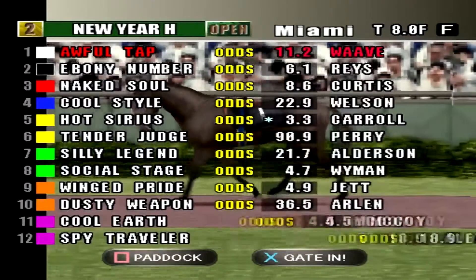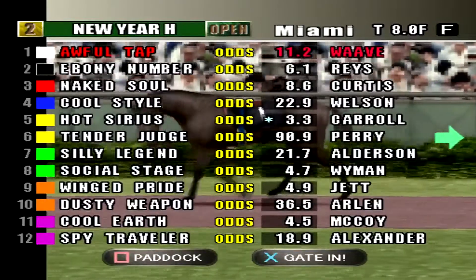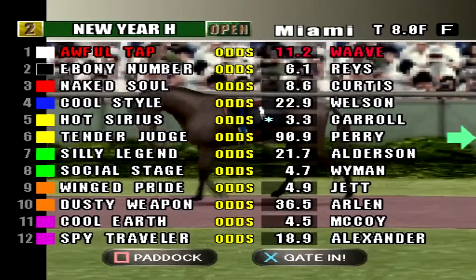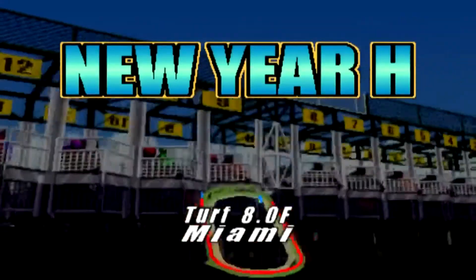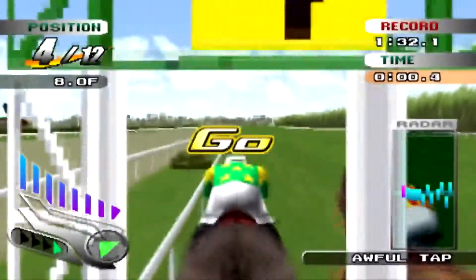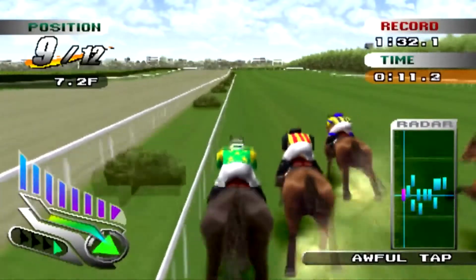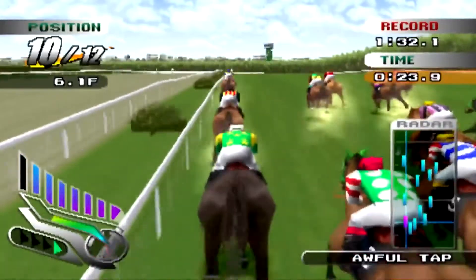Awful Tap has decent odds now. This isn't her preferred distance - she only likes to go 9 to 12 - but we're running her eight furlongs in an open race. I don't think I have anybody that's grade three except our colt; the fillies aren't there yet. The favorite is Hot Serious number five, but Awful Tap is coming in at 11 to 2. Gate position one - hopefully we get a really good start, settle on the inside rail, don't get boxed in, and we could have a really good finish here in Miami.